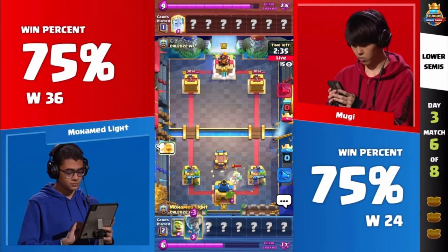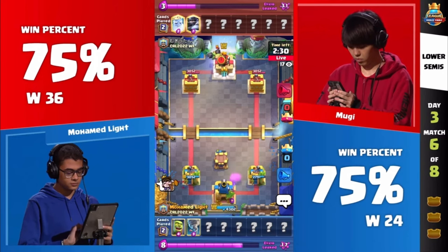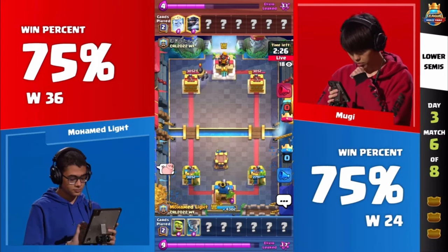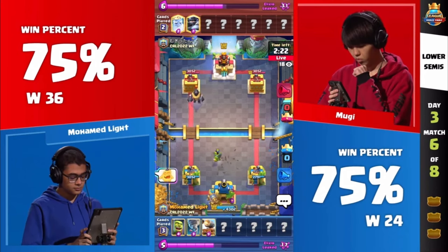Moe starting off with the Goblin Cage! I'm so excited for this match I just forgot what the card was. The Goblin Cage — it's there, it hasn't moved. Way to thread the needle there, getting the King Tower activation for Moe.